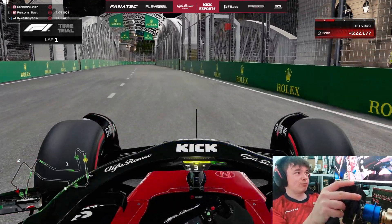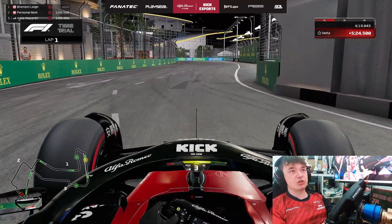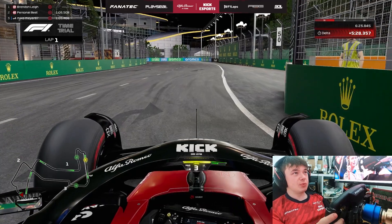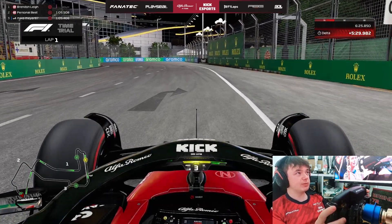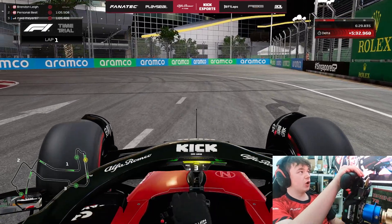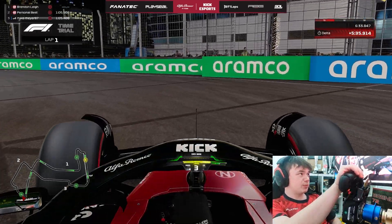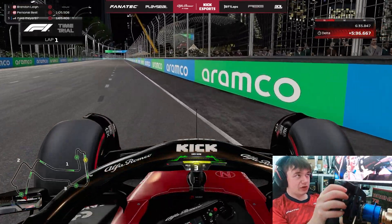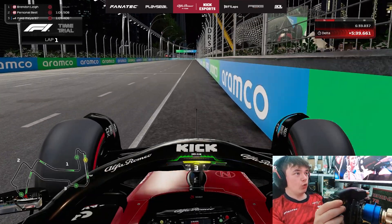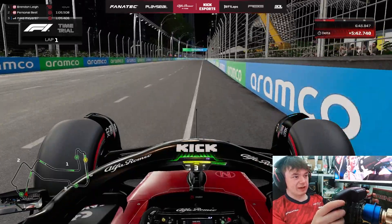Avoid the curb on the inside and then bring the car as hard left as possible to open up the braking zone. As soon as you get parallel with the wall and the Rolex sign on the right hand side, hit the brakes as hard as possible. Avoid locking the front and rear tyres. Looking for as late an apex as possible here because this is a DRS straight and it's oh so critical to get on the power. Avoid running all four wheels over that white line as it will cause invalidation.